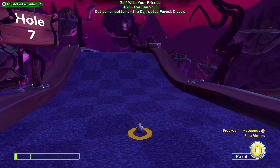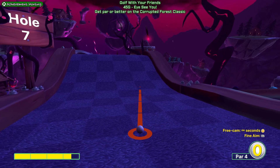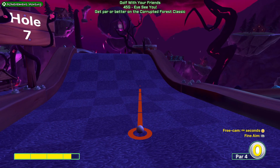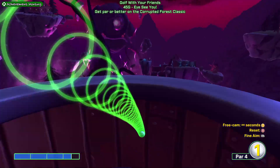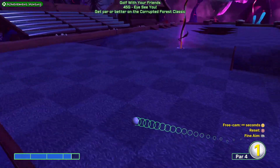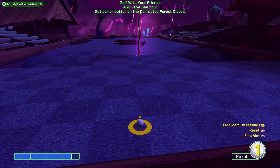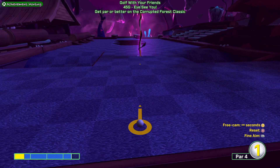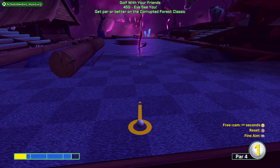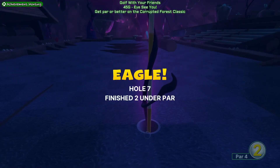For hole 7, you're going to want 3.5 bars of power. We're going to aim for that barrel that's just to the right of the ramp — so aim about there, 3.5 bars, straight in the barrel. With any luck we'll get a bump off the roof, which gives us a single straight shot. Once the log has gone past, do 3.25 bars. Easy eagle on hole 7.